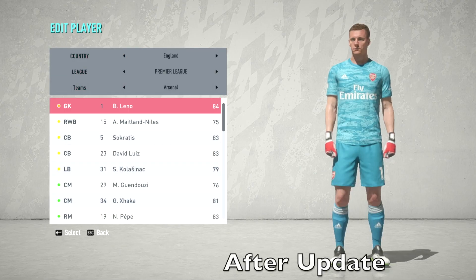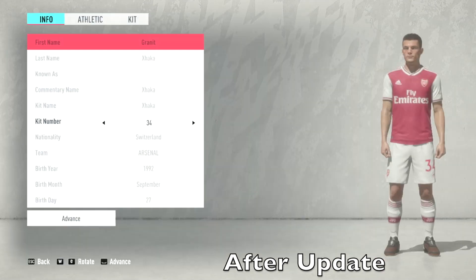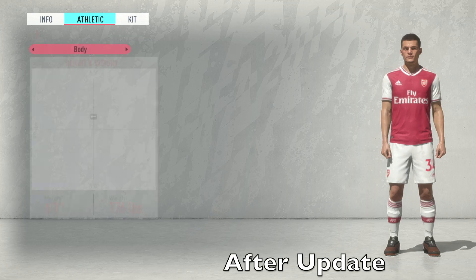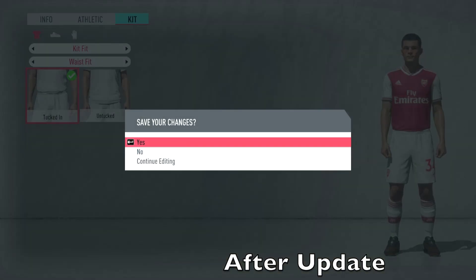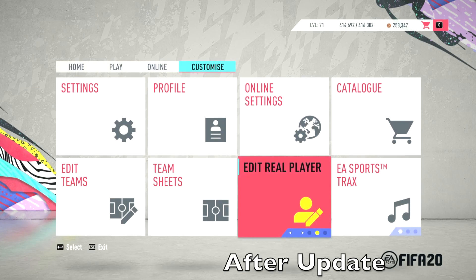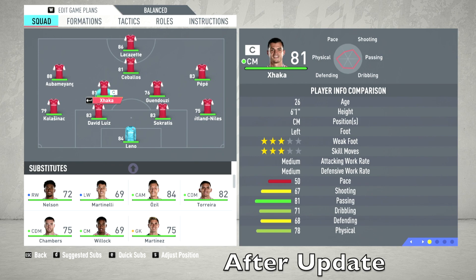Now we're on the updated version. Let's take a look at Xhaka — center mid, 81 overall. Normally when I would edit him, he would change overall and position. So we'll tuck in his shirt and see if it makes a difference. Still 81 overall and a center mid. Let's go into career mode and quickly check. On the squad menu, Xhaka stays as a center midfielder and stays at 81 overall. It looks like they have indeed fixed this issue.